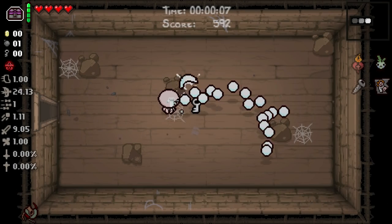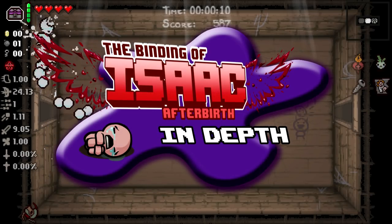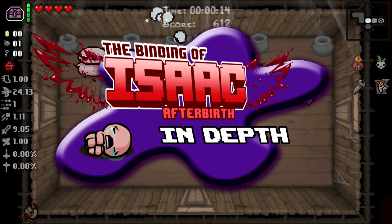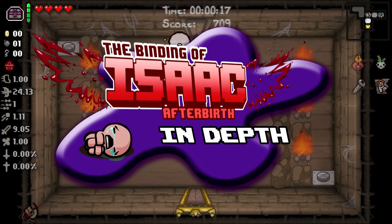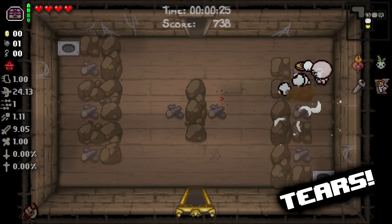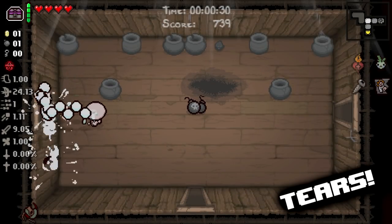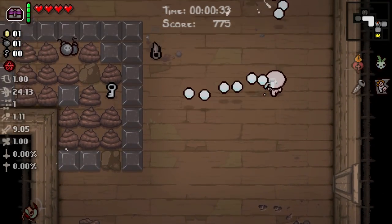Hello everybody and welcome to In-Depth Isaac. This is a new mini-series where we look at in-depth stuff about the Binding of Isaac Afterbirth Plus and explain things that some people may not understand. Today we're looking at everybody's second favorite stat, the tier stat. Many people think of the tier stat as just firing faster, but there's actually so much more to your tier stat and ways to manipulate it to gain the fastest tier rate in the game.